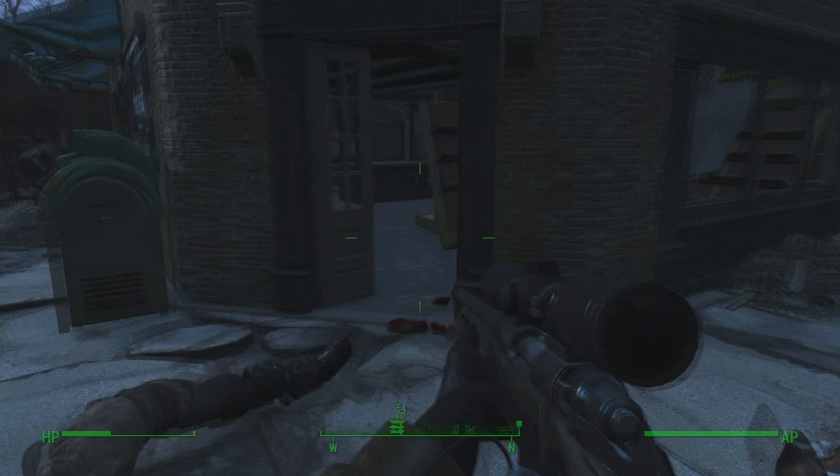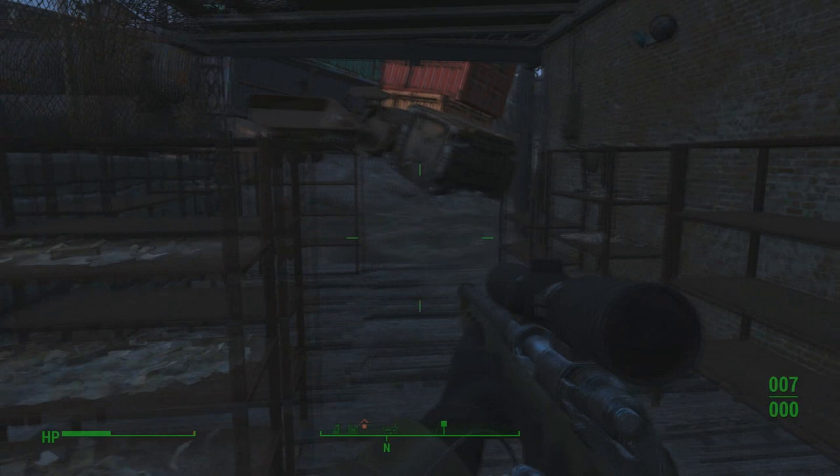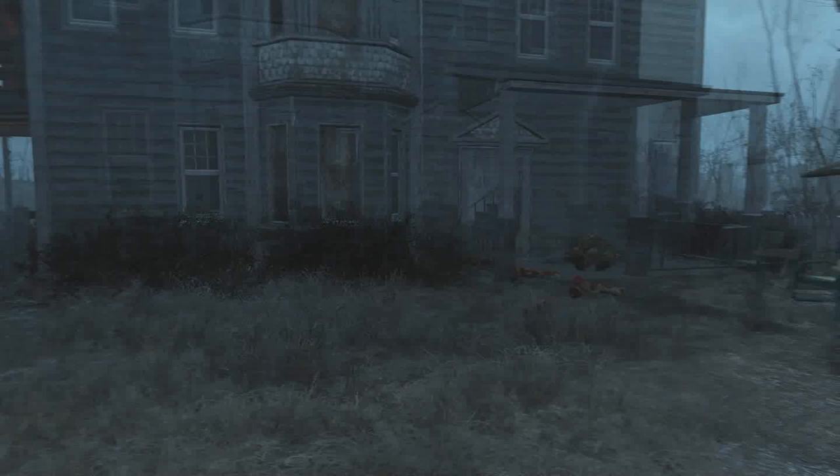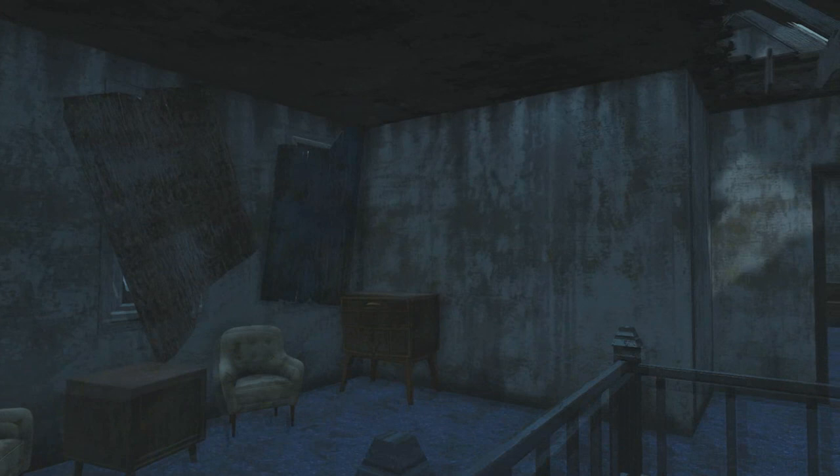This circuit breaker right here will activate the way into this secret area to grab the unique rifle. This secret area was Big John's base, where he was actually protecting his 5 and 7 year old children. I know all of this info from the terminal upstairs in Big John's house — also known as John Miller, if you go up to his terminal.